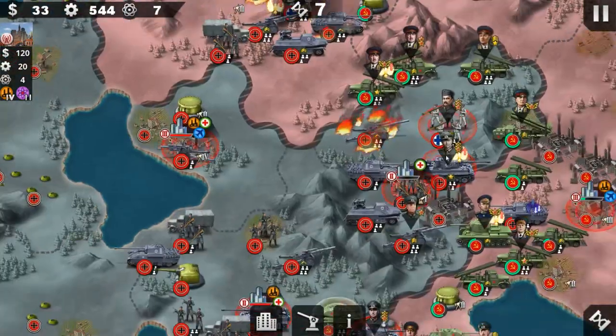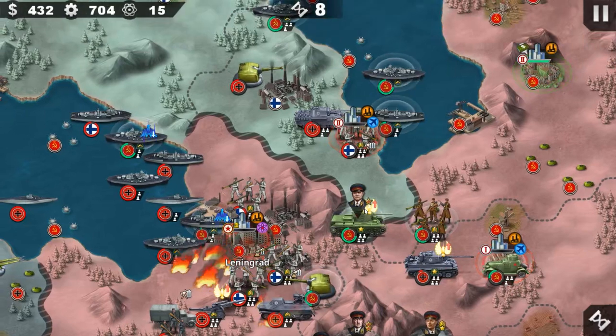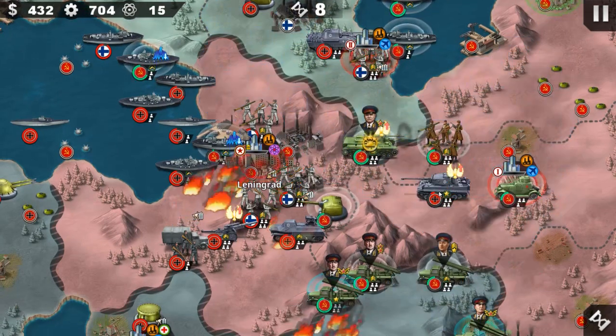So we're gonna defend Leningrad again — spam spam spam and end turn. Okay, so they captured the northern position again, and this time it won't be easy to take it back.